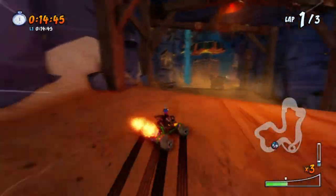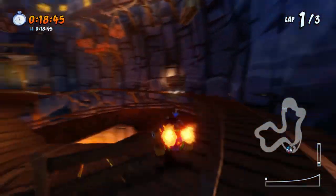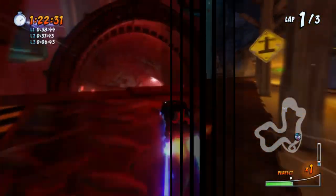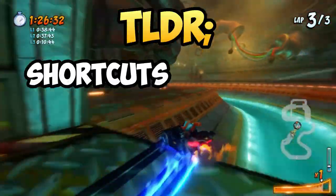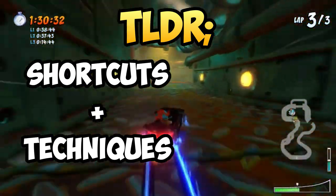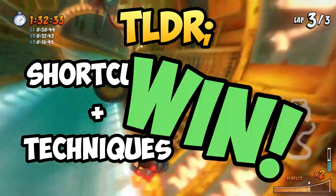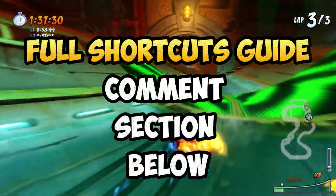Knowing where all the shortcuts are doesn't only give you an advantage over other players — it also helps you beat Oxide's ghosts in time trials, because he loves taking those shortcuts. In short, shortcuts combined with basic and advanced mechanics is the best formula to winning more races. For a full list of shortcuts in CTR, the link is in the comment section below.